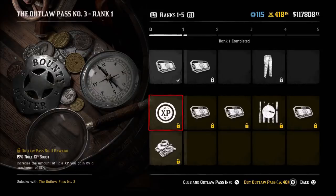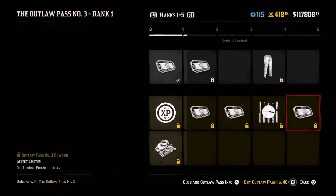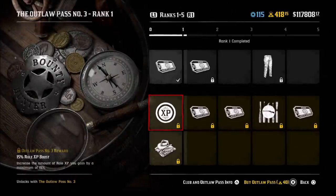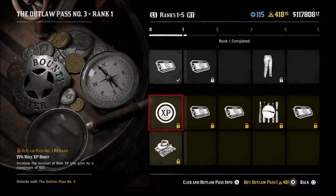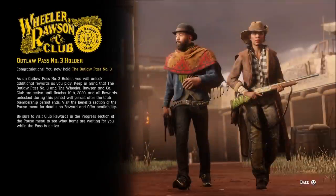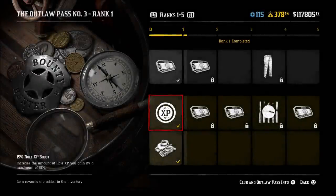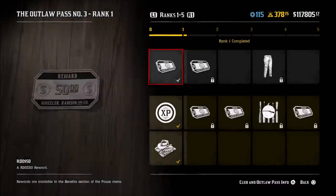Starting off, I want to mention two things. The first thing is the Outlaw Pass 3. I highly recommend that you buy it. It costs 40 gold, but if you've been playing for some time like me, you have plenty of gold stocked up. Just buy it. You will get all your gold back. If you complete the Outlaw Pass until October, you have plenty of time. Some people level it up within two weeks. You get all your gold back plus plenty of rewards, including a 15% XP boost on the new Naturalist role, which increases to 25% and 30% as you level up. You also get 2,000 XP, cash, and other bonuses along the way.